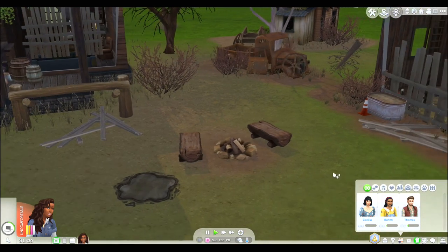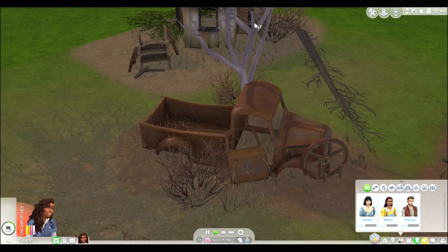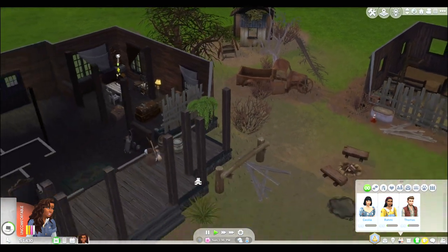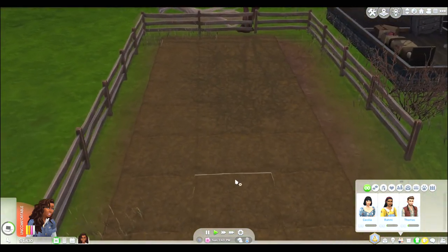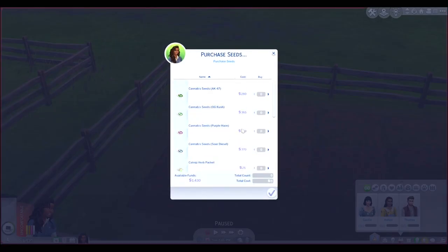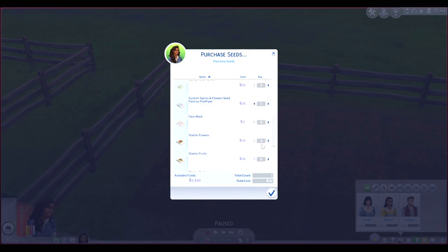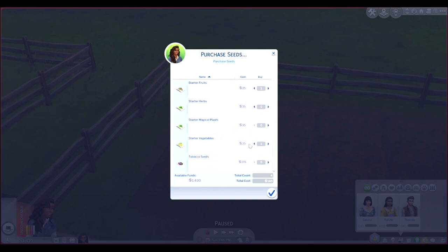It stopped raining outside — finally. I do want to get horses and some chickens. I'm going to get rid of that and put an actual chicken coop over there. Maybe a cow right here — get rid of this stuff or move it. This is going to be our farm area. Let's purchase some seeds — I want to get some garlic. Custom spices and flower seeds, sure. Starter fruits, herbs, vegetables.